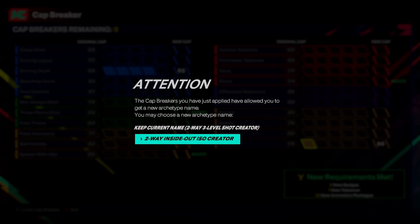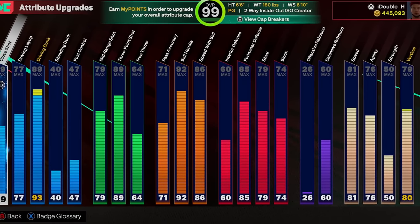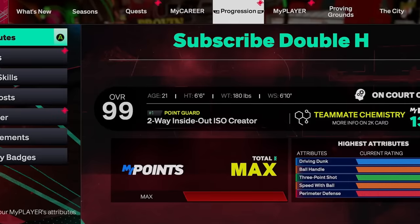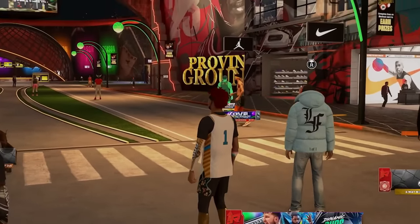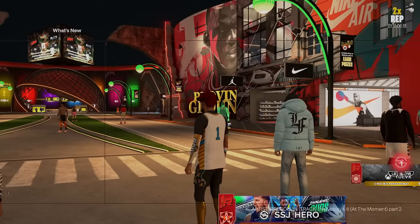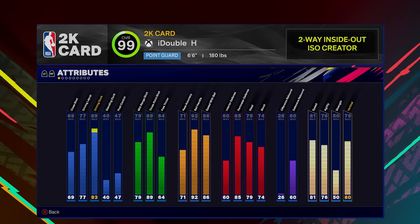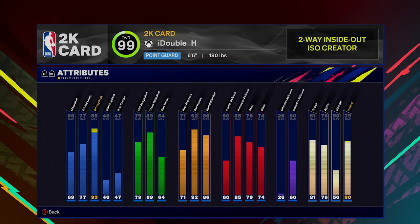A much cooler build name. I know what a lot of you guys are thinking — my build started out as this, but my build is changing to that build name. Not only that, it gets an extra five attributes, so it's automatically better than any build you can physically make in the builder. Look at these stats — our build name did change in the top right to a two-way inside out ISO creator. It changed on this menu as well. I took a look at our player card and you can see the change. This is fire — we really got a new build name. Two-way inside out ISO creator. It shows what stats I cap breakered with the highlighted yellow on driving dunk and vertical on the far right, and this is a dope feature.